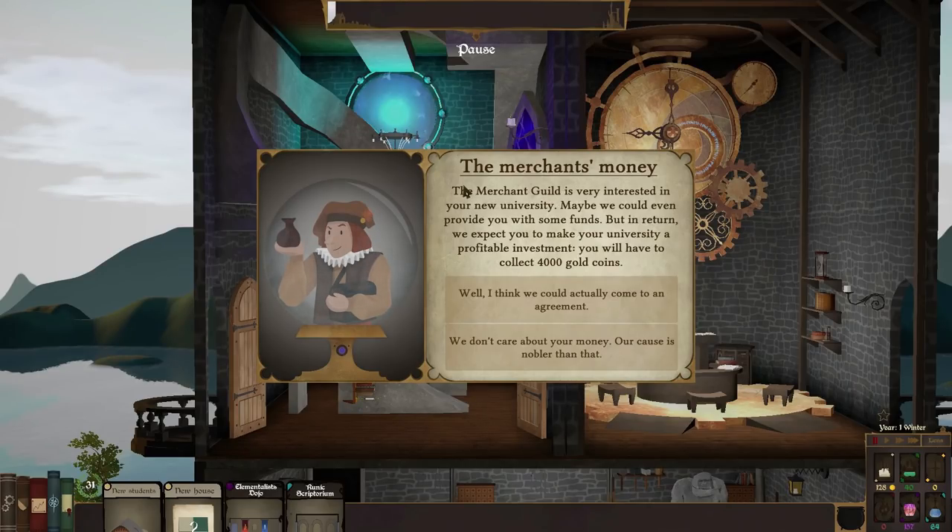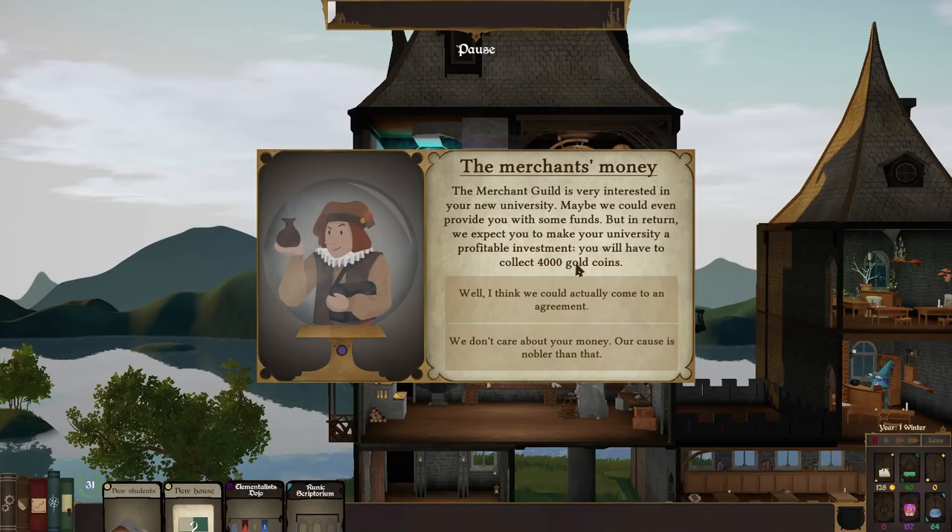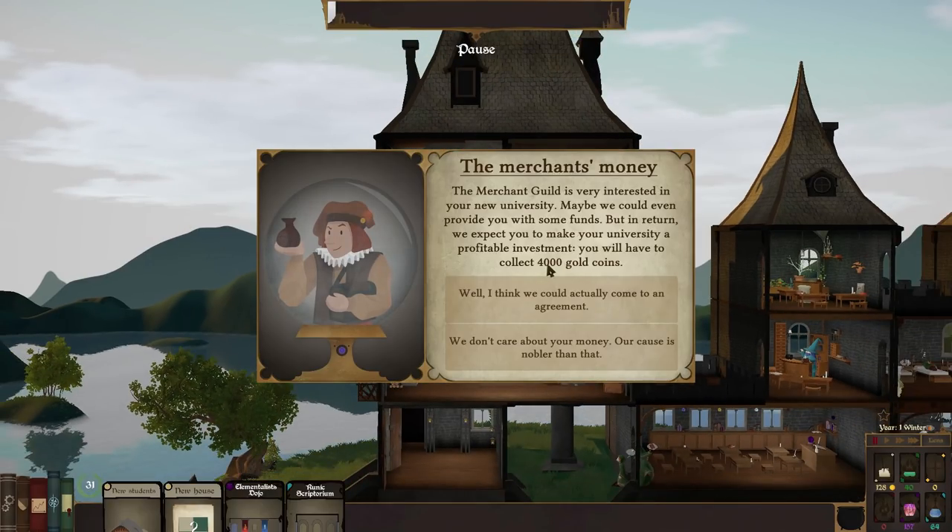Merchants have arrived. The Merchant Guild is interested in the university and wants it to be a profitable investment - we'd need to collect 4,000 gold coins. We can receive 200 gold and get a quest, or tell them our cause is nobler than that and get five prestige points plus a new event. We'd rather spend gold on improving the university than save it up for merchants, so: 'We don't care about your money, our cause is nobler than that.' Five prestige points gained.